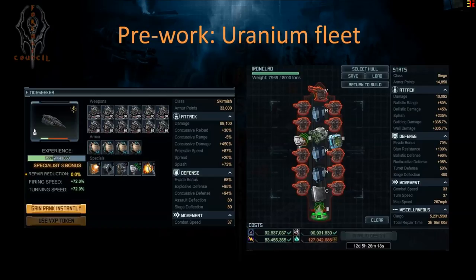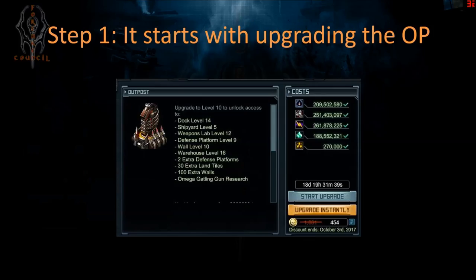Okay, let's get started. Step one: you gotta upgrade the outpost. Resource-wise it's not a crazy amount, but you need an almost full load of uranium — 270,000. It takes, with the officer, 18 days, 19 hours, 31 minutes, and 39 seconds.